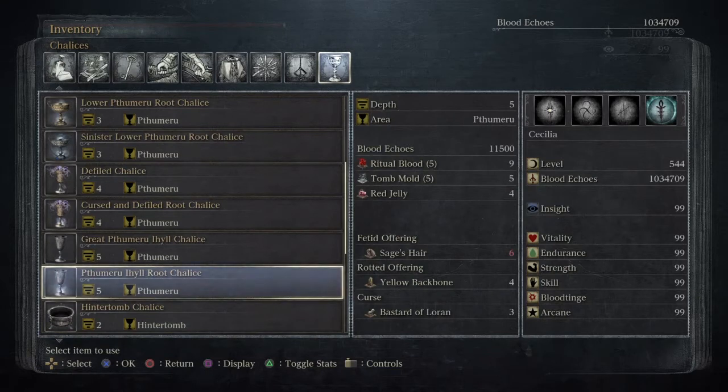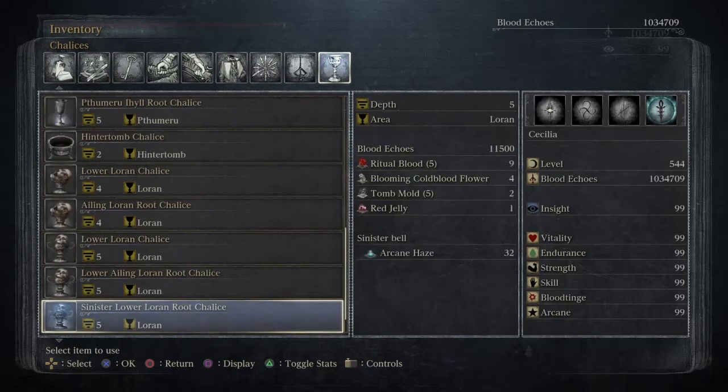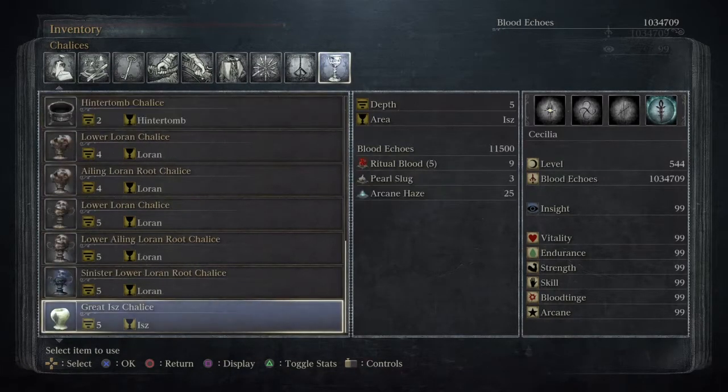So on the next chalice layer — which is the same dungeon we're in right here — we're going to be getting the sinister one, which we have to buy somewhere in that location. After that, I will take on these, which are the last ones of the fives. There's only three of them. You can only go through them one time; when you beat the second boss you get the chalice item, and when you go in the third layer you buy the sinister one. After that, that's it.